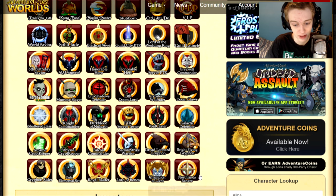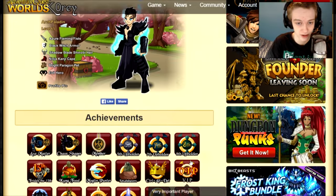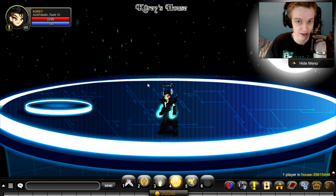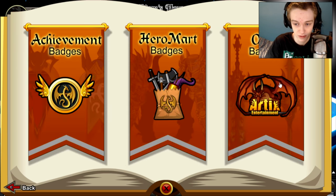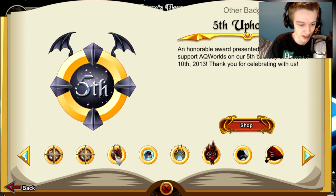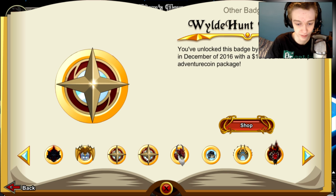Now that that's out of the way, here is what the badge looks like — it's called the Northland Rangers badge. You'll have that on your character page. I showed you the badge and how to get it. Now let's look at the gear. I'm going to the Book of Lore, over to other badges, and to the left is normally the quickest way to get to it — there it is.